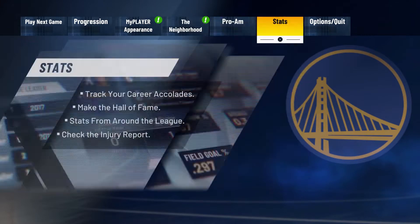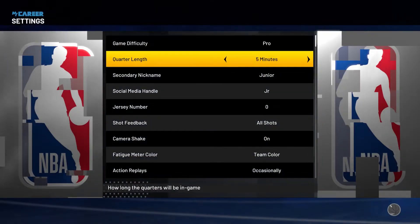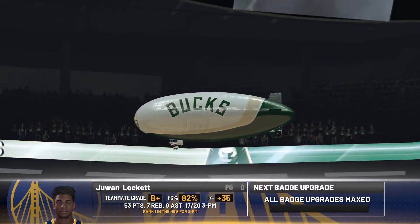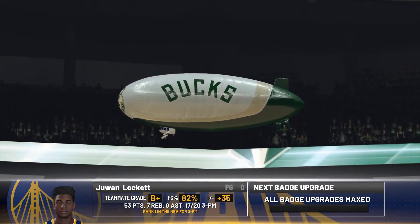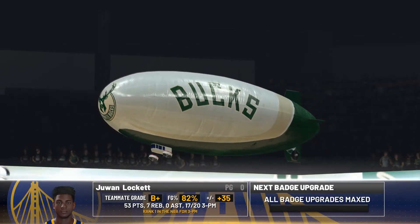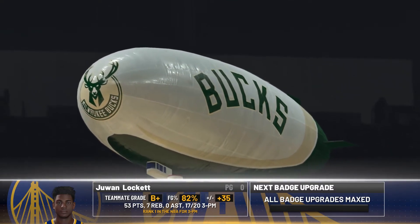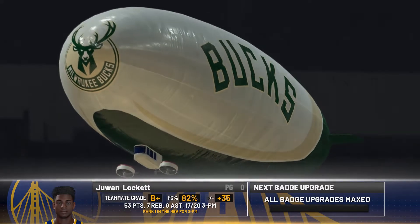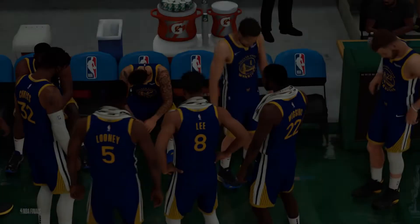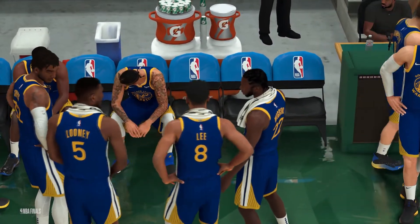Here is the method to make the games go by really fast. Go to your settings, put it on Pro difficulty, put it on 5-minute quarters. You're going to do whatever it takes to win and win in a big fashion — blow them out every single time. You can do a two-three zone, do a lot of bump steals, play solid defense, and obviously play to your archetype strength: slash or dunk on everyone, shoot shots if you're a shooter.